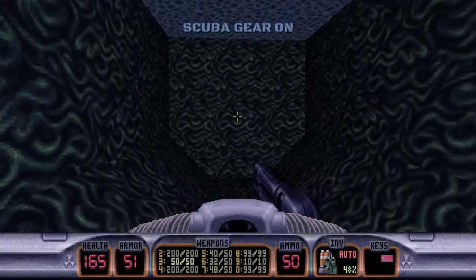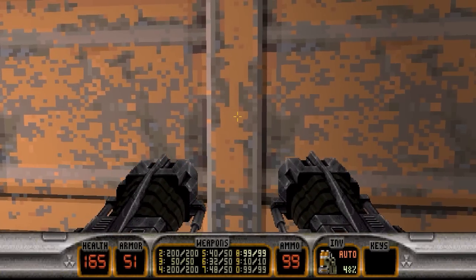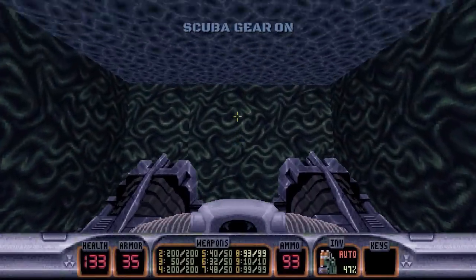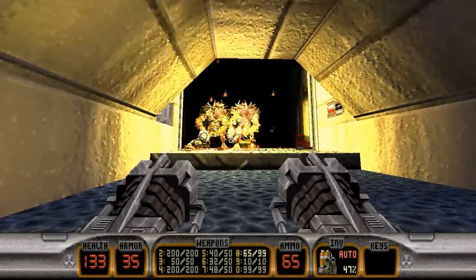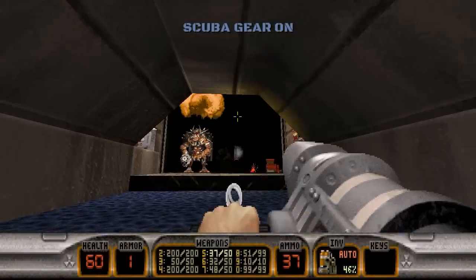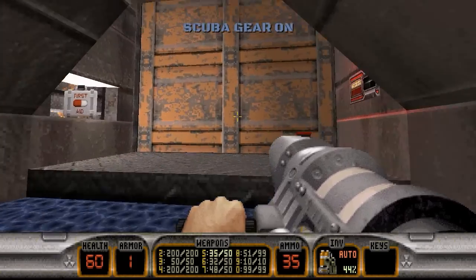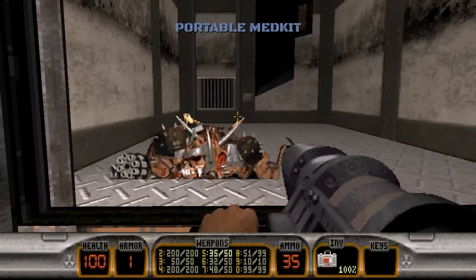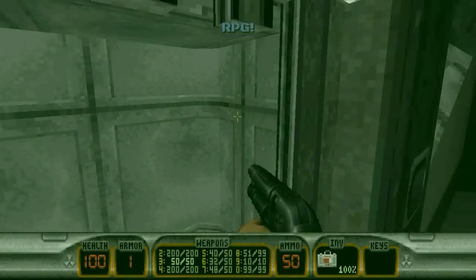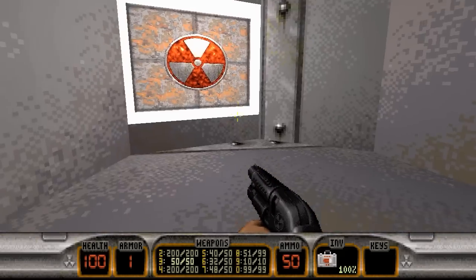With the red key, we can go back here. Use the key here — be very careful, because what's behind this door is not pleasant. Two battle lords, and they ain't having none of it. Okay, good — I blew up the wall. That actually didn't go by as bad as I thought it would; that usually goes terribly. We can grab the RPG, hop on up, grab some health if you need it, and here's the exit.